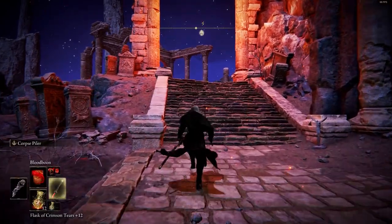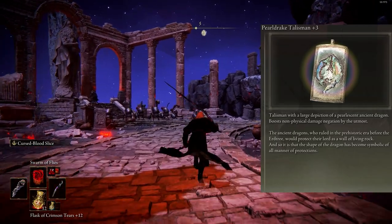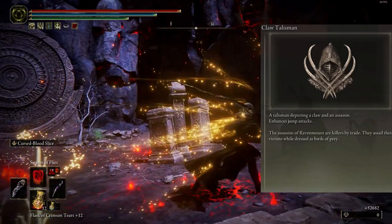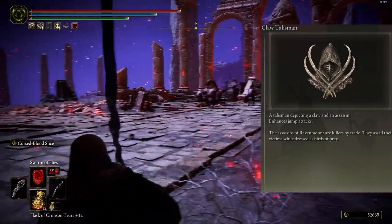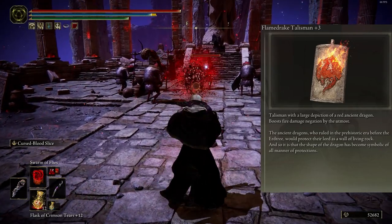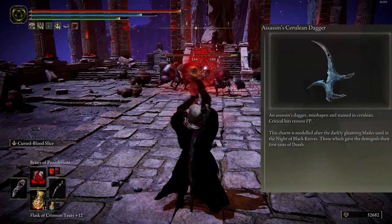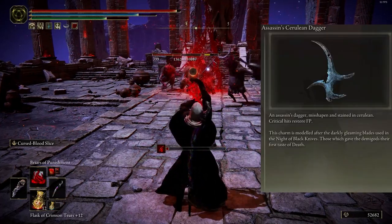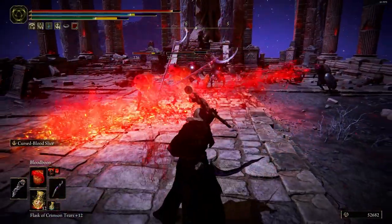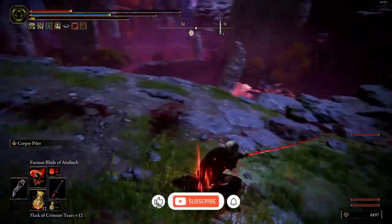For talismans I choose the Pure Drake Talisman plus three to deal more damage with spells. The next one is Claw Talisman — when you jump and attack it deals a little more damage. Another talisman is Flame Drake plus three for Morgott's sword and magics. And the last one is Assassin's Cerulean Dagger to restore HP when you deal a critical hit.